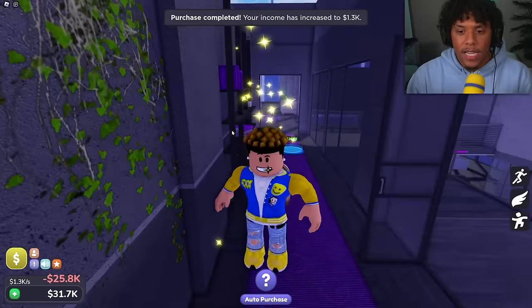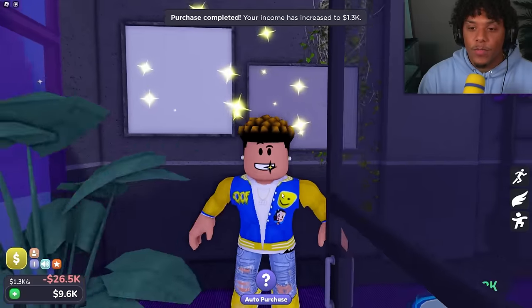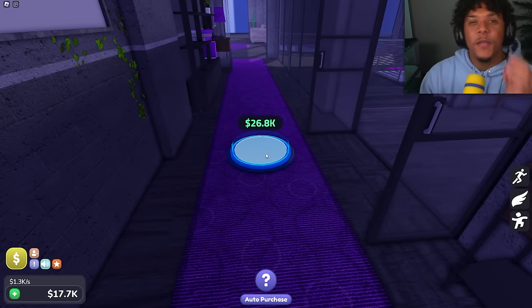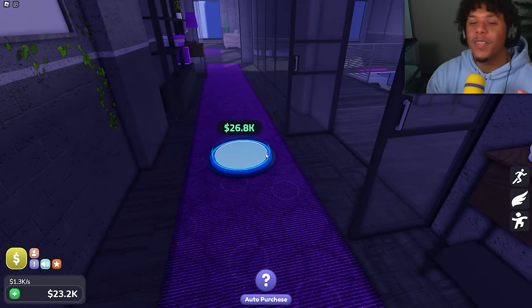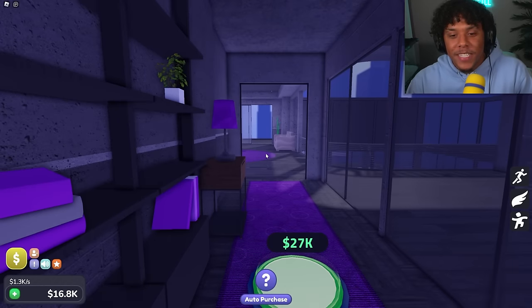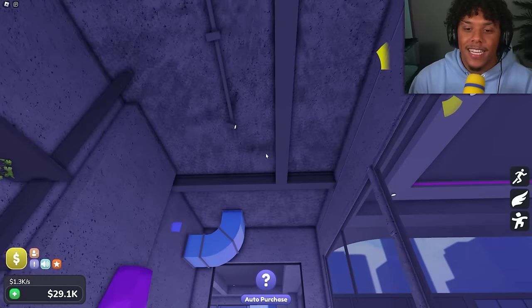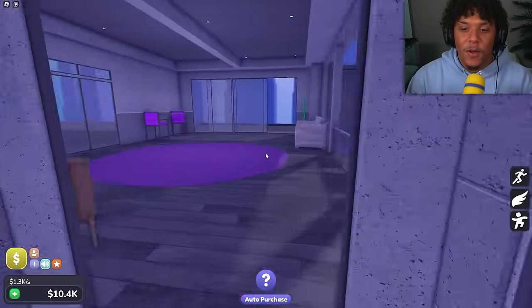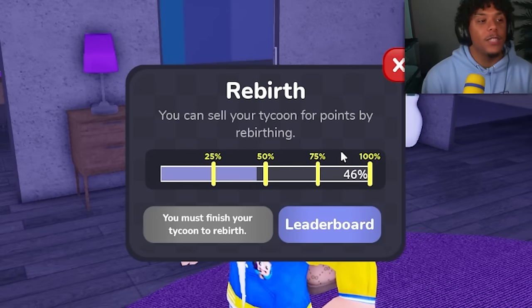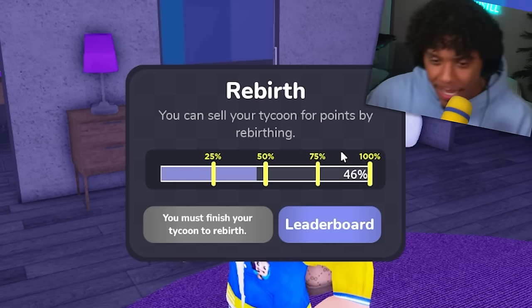I need to let my money stack up a little because I'm running out even with all these game passes — buttons are getting more and more expensive. Let's get this one and this one, then more picture frames. I think this is going to be the roof next, then the lights, and this hallway will be complete.